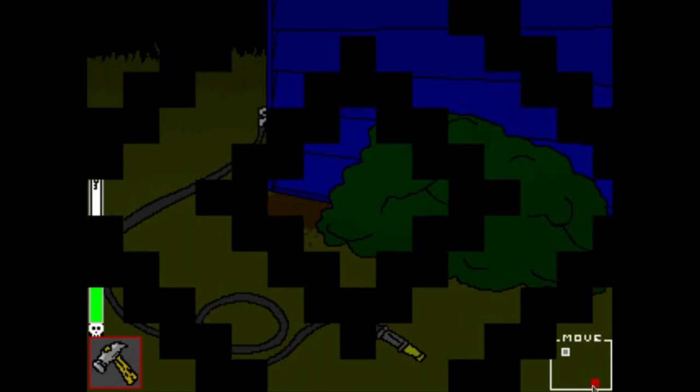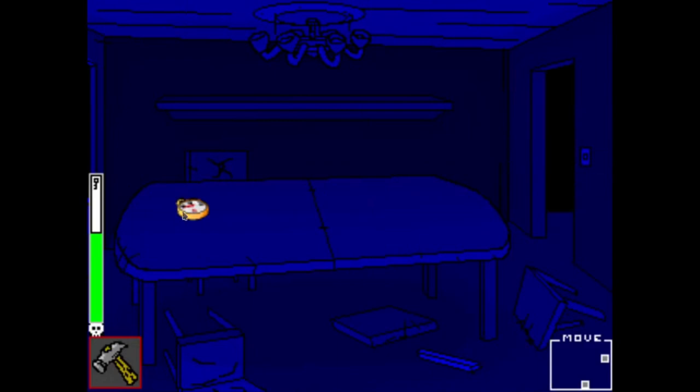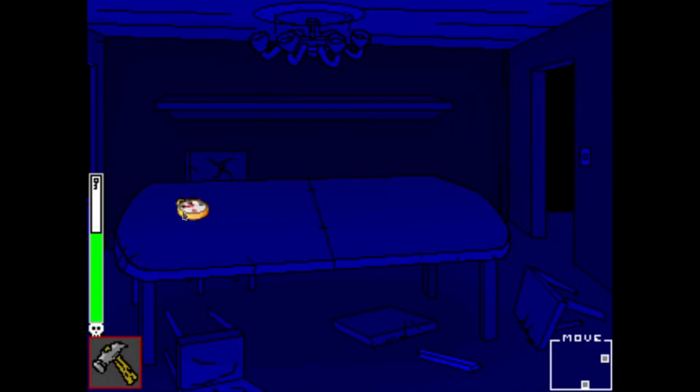Come back to the front of the house, open up the door — you don't need the key or anything, you just open up and go in the house. Pick up all the stuff in the left room.